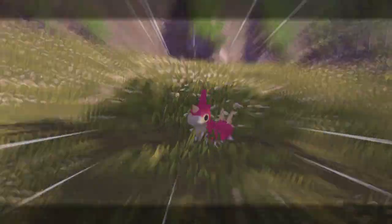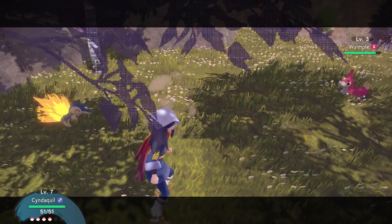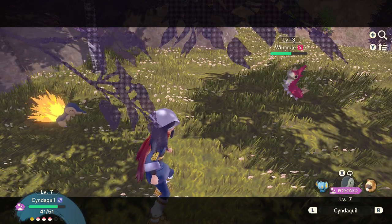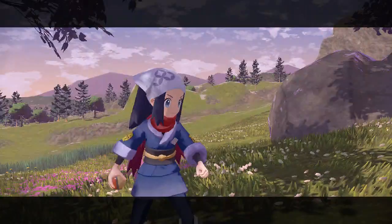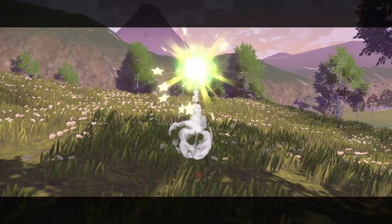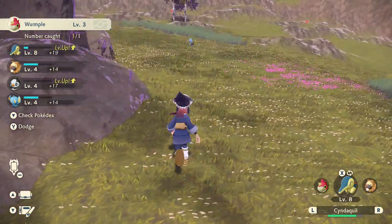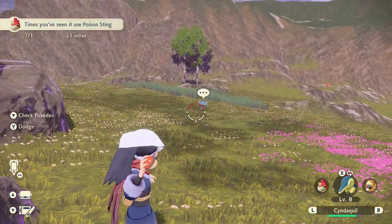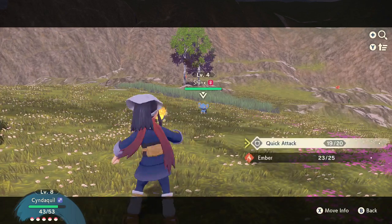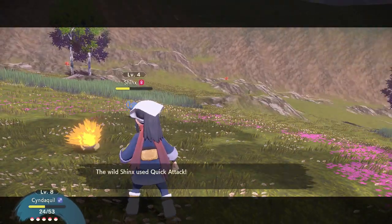Oh, a Wurmple — that's what I need for the side quest. It's only level 3. We can always heal our Pokemon at the tent and go back there any time we want. Let's fight this Shinx, this one's only level 4. Ember is of course stronger because it's STAB — same type attack bonus — but you should probably know that.